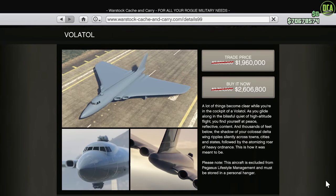Moving on to the Warstock website, we have 30% off the Volatile, the second largest purchasable plane in the game. This one has the typical upgrades at the hangar, including armor, engine, etc. And in terms of weapons, it only has the bomb upgrade. Honestly, it's a pretty useless thing to own — it only seats four players, so it's really more of a gimmick so that you can fly around in a massive plane, but that's pretty much it.